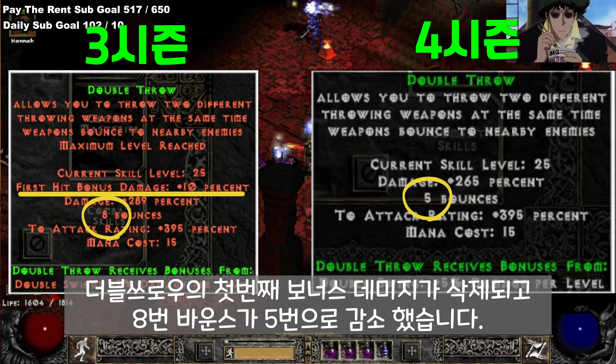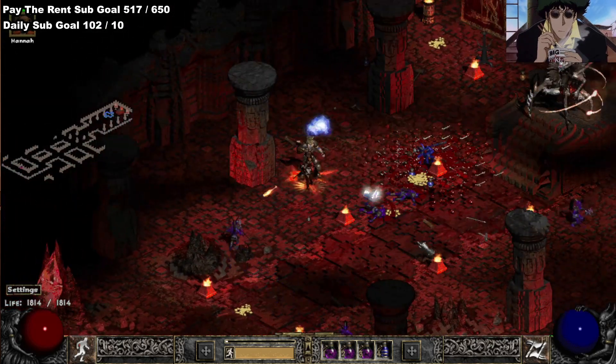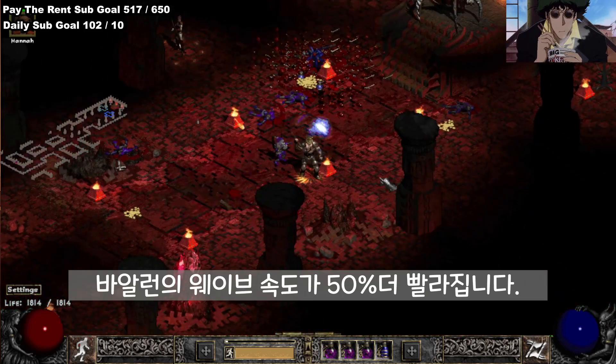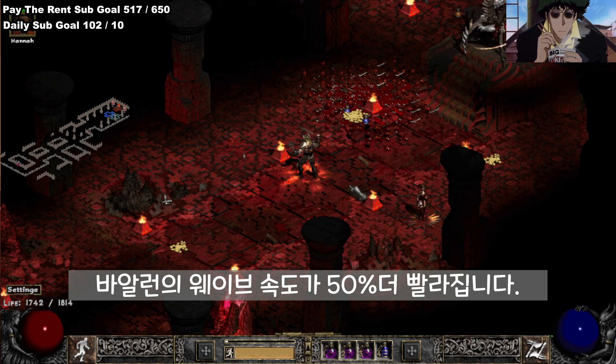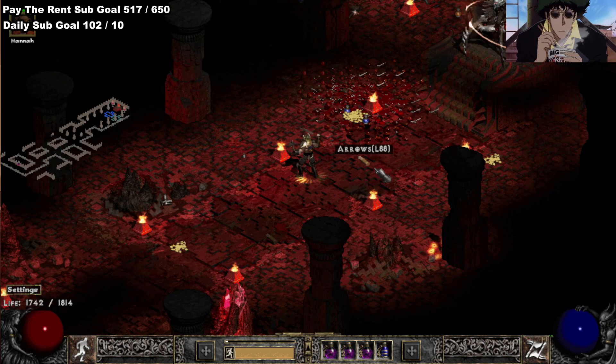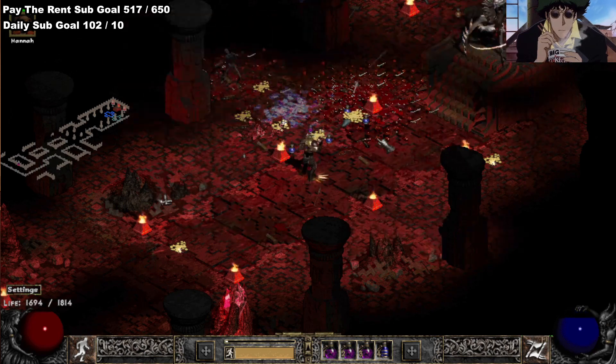Alright chat, another change I want to talk about — I know a lot of people like doing Bail Runs, but a lot of people don't like waiting for the Bail Waves. We have actually reduced the time between Bail Waves by 50%, so Bail actually spawns waves 50% faster than he did previously.